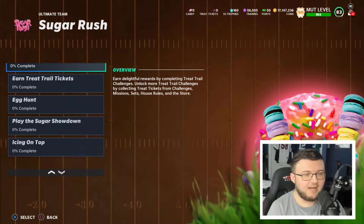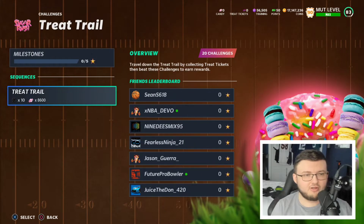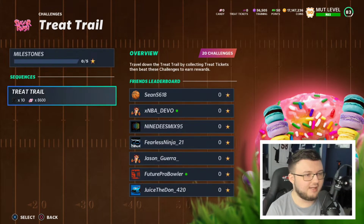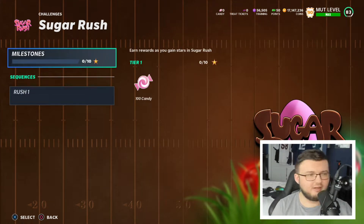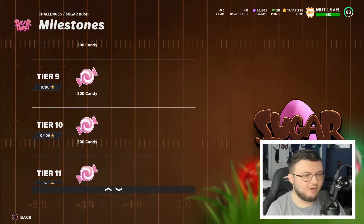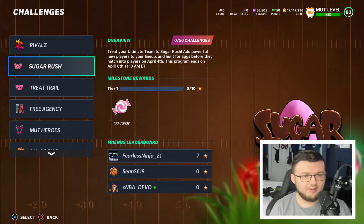From solos you're able to rank up the reward system. We have the Sugar Rush Trial — travel down the trial by completing tickets to beat these challenges. Once you gather one treat ticket it unlocks — same concept as Zero Chill where you had to get first downs. Rush One gives you 100 candy and gets you down to that reward tier. More solos come out every single day, which is really awesome.